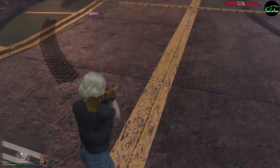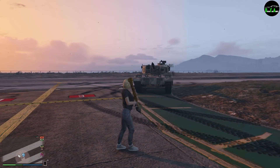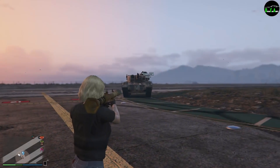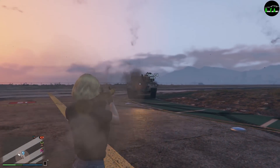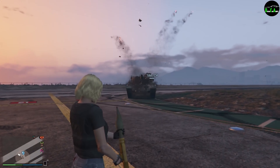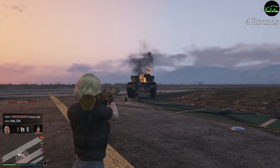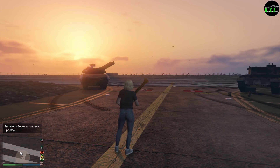Alright, first up we're going to be using the RPG for the explosive test. We've got E-Dub in there. We started off with 20 and we have 16 left, so that was exactly 4 explosives to destroy the Rhino tank.